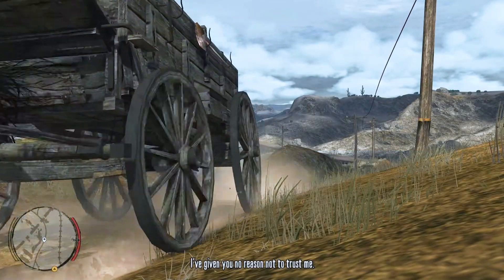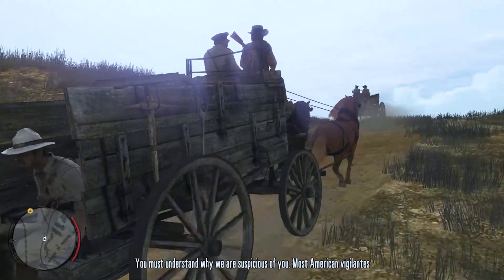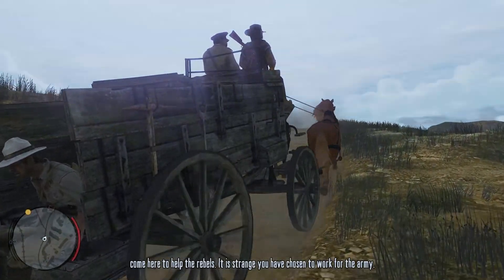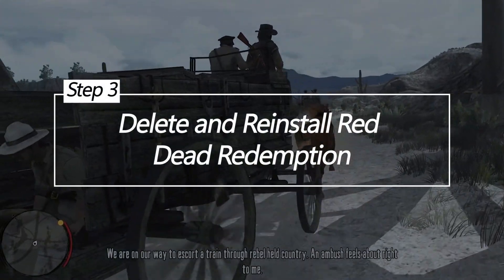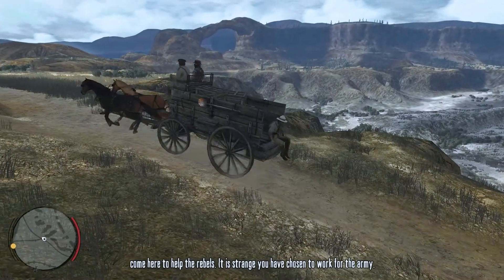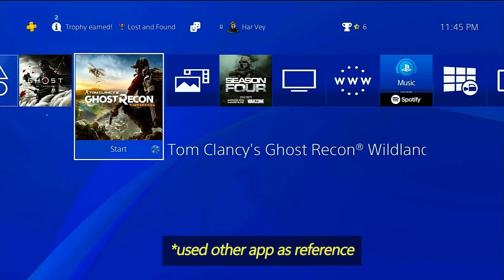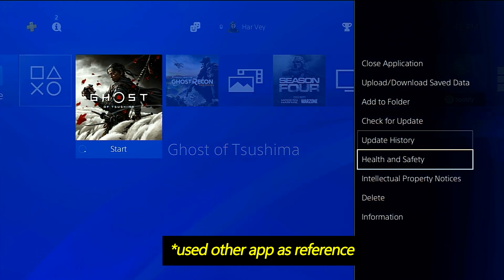Rebuilding the database removes old cached and broken data that can interfere with game performance and cause crashing. Delete and reinstall Red Dead Redemption. If your game install is damaged, deleting and reinstalling may fix CE-348780 crashes. This replaces any corrupted files.